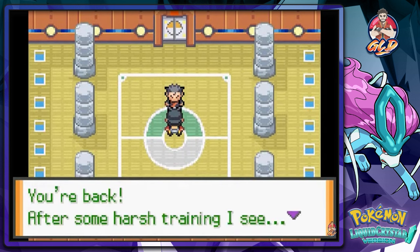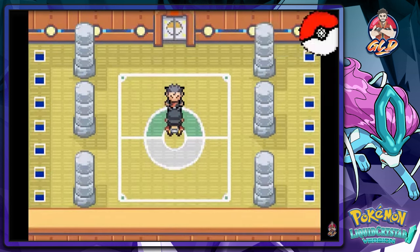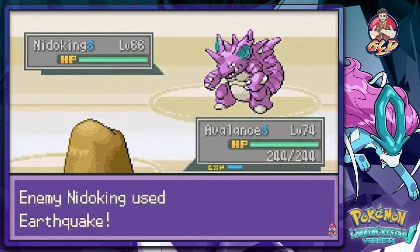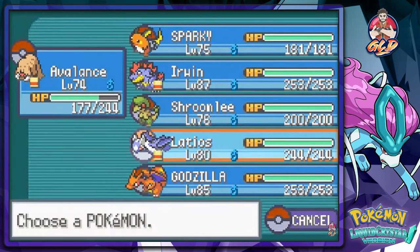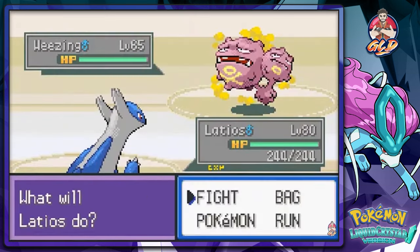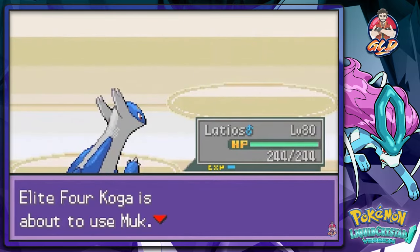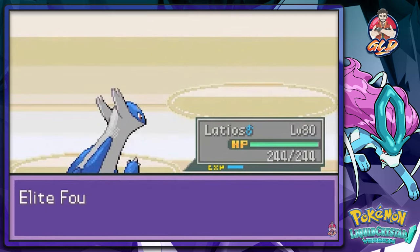You're back after some harsh training I see, but can they still stand up to my confusion, sleep, and poison? We shall see. Here we are taking on Koga. He wants to start off with a Wheezing, so let's go with Latios right here. Luster Purge - the reason I use Luster Purge is because it's a finisher move. And Psychic does that.